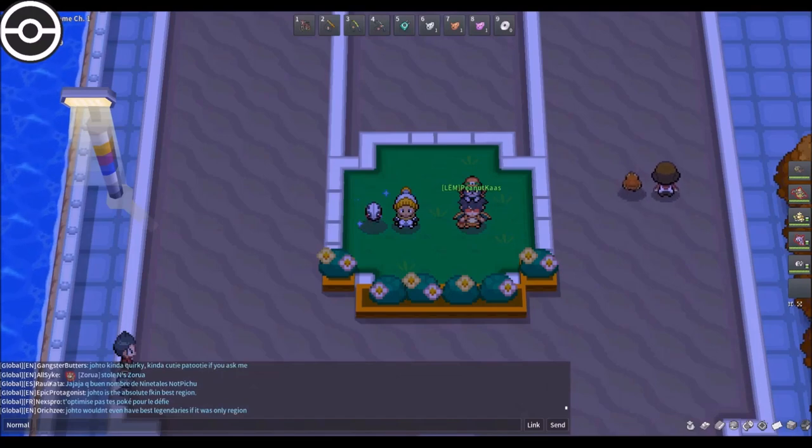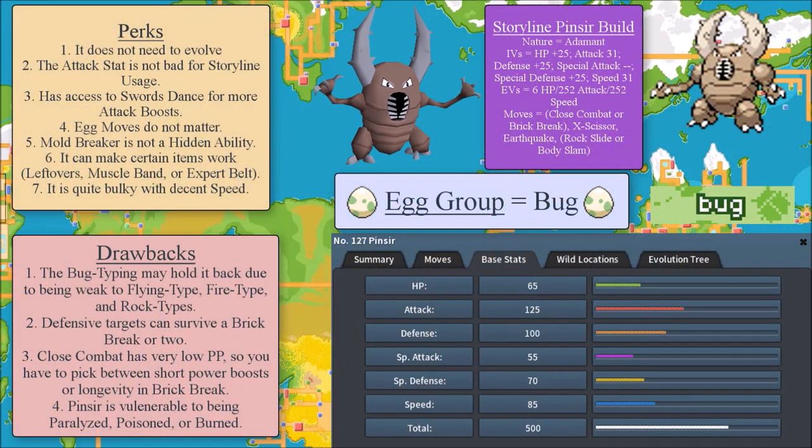Let's go ahead and dive into the Mold Breaker Pokemon right now. The first Pokemon is Pinsir. What are the perks for Pinsir? Its attack stat is 125, which is actually kind of nice — when you go through story mode, you might face opponents with a decent defense stat, and you can knock those opponents out, particularly with X-Scissor because of same type attack bonus. So that's certainly nice. And one benefit is that it does not need to evolve, so you get instant power on day one.